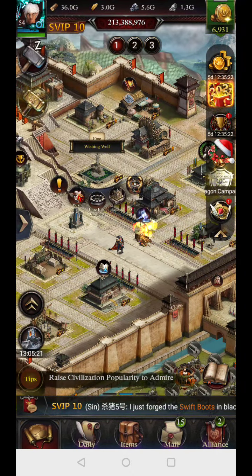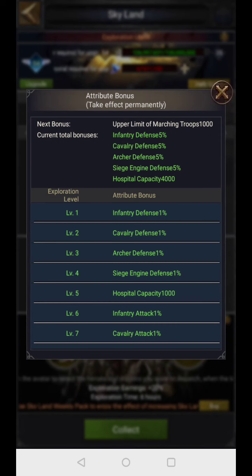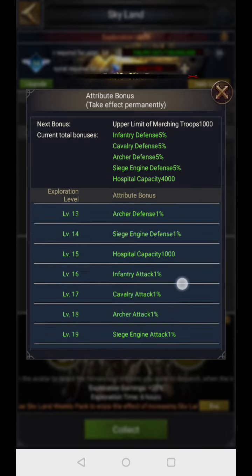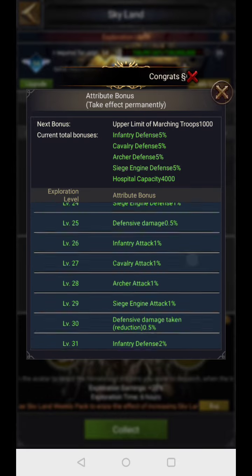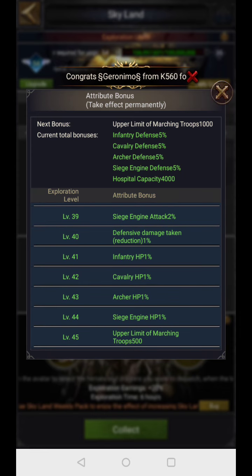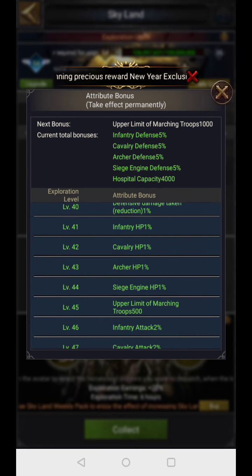In Skyland, increasing your level gives attack and defense buffs. From level 40 onwards it also starts giving HP, though it's only 1 to 2% — not significant, but still a random attribute you can benefit from.